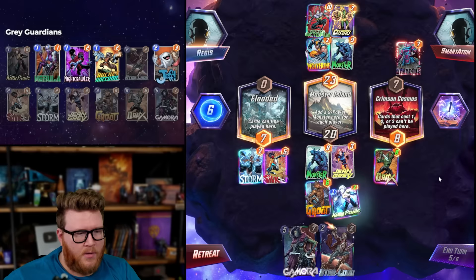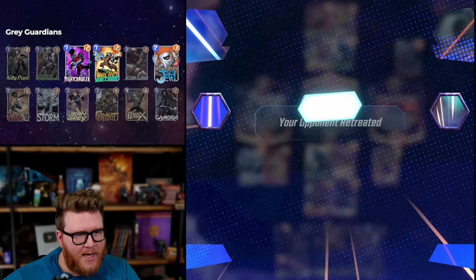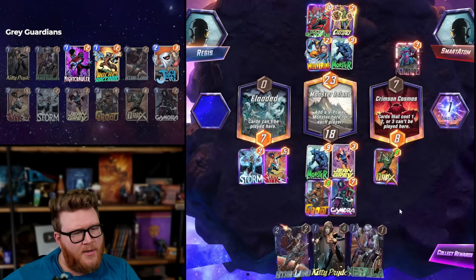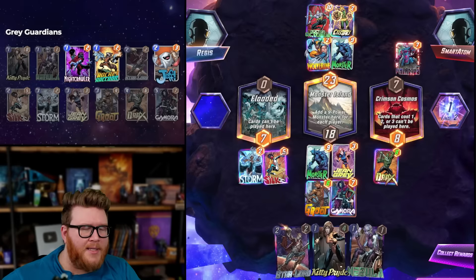Mid we just play whatever. That's not actually big enough — should be good though. What can they do? It was a little iffy because they could technically... well, we had the Silk anyway. I kind of forgot the Silk was guaranteed to go left. I had to play the Kitty Pride, so I guess this beats Galactus in both spots. Good win!